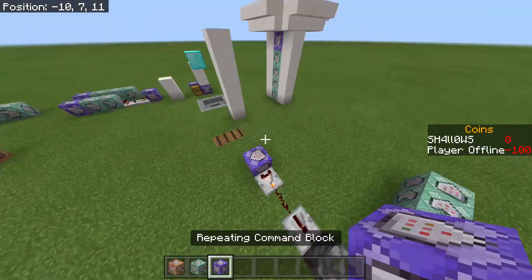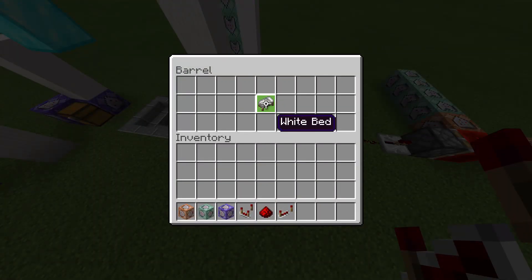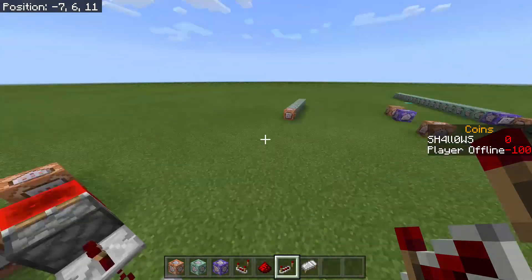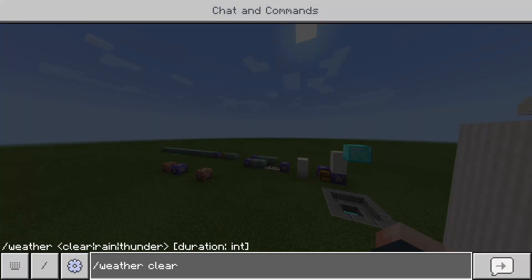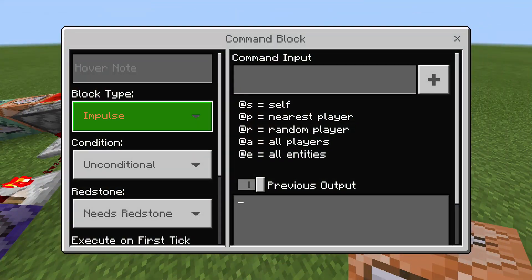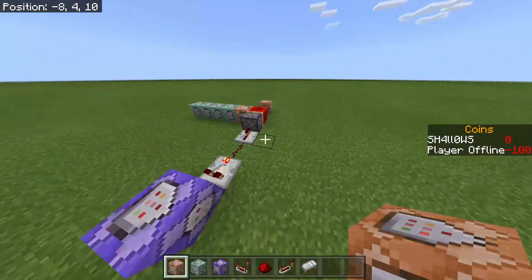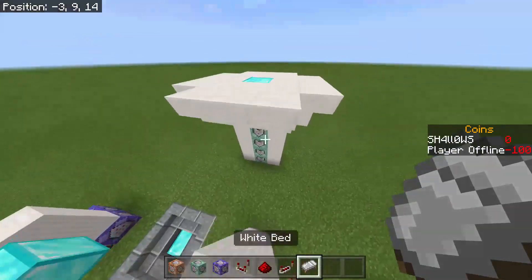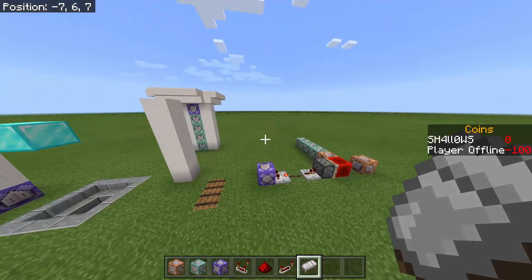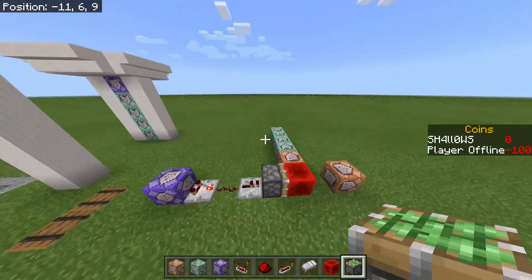You're going to need a command block, a chain command block, a repeating command block, a redstone comparator, dust, a repeater, and you're also going to need a bed just to test it and see if the system actually works. If you do not know how to get a command block, just type the command slash give at s command underscore block. You can change the type of command block right in there, so you don't need to run the command again for chained and repeating. You'll also need a redstone block and a sticky piston.